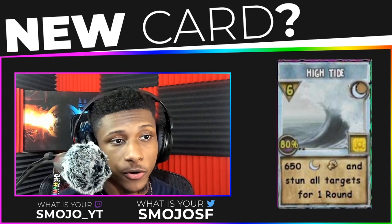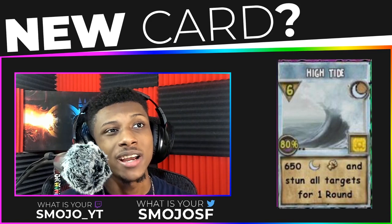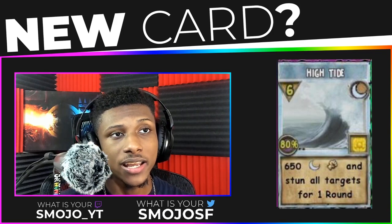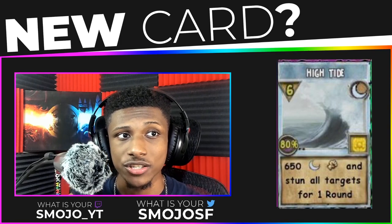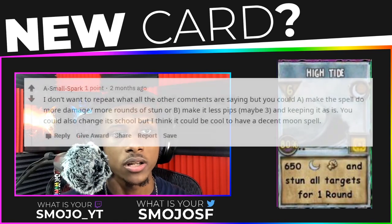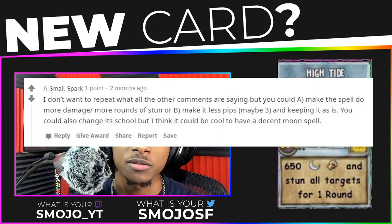Another person said: get rid of the stun and make it four pips. Getting rid of the stun and making it four pips, you would use this — well, like a round earlier. Even then you still won't be doing that much damage, considering no matter what gear you wear, unless they add universal damage to possibly increase moon school damage, you're not going to do that much damage compared to using a Stormlord or your own school's AOE spells. Another comment said you could either make the spell do more damage with more rounds of stun, or make it less pips maybe three and keep it as it is.